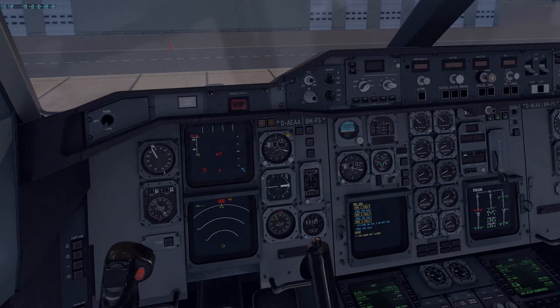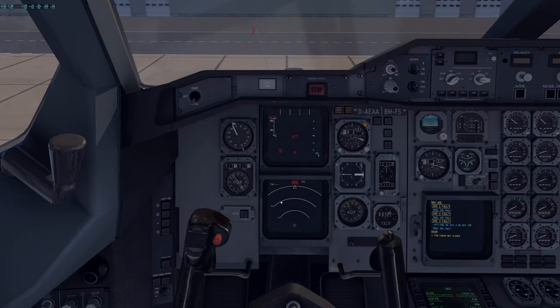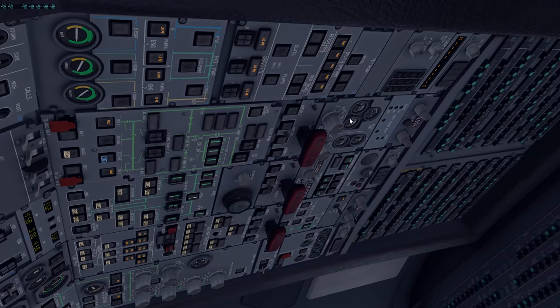Now the pre-flight procedures begin. Everything done so far was the Pilot Not Flying (copilot). The Pilot Flying — us, acting as captain — now does the overhead scan. First: set the IRS to NAV. Select systems 1, 2, and 3 to NAV. You'll see the align light illuminate as it begins its self-test.